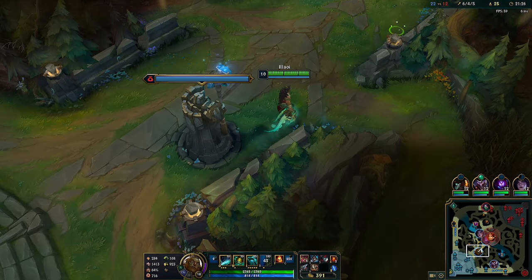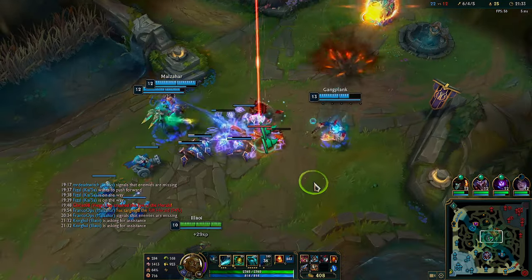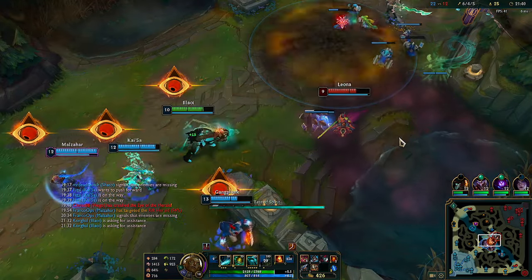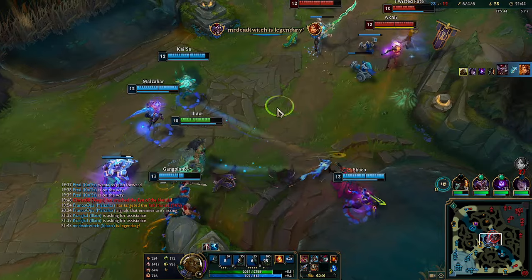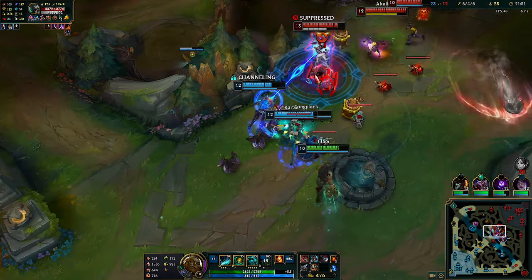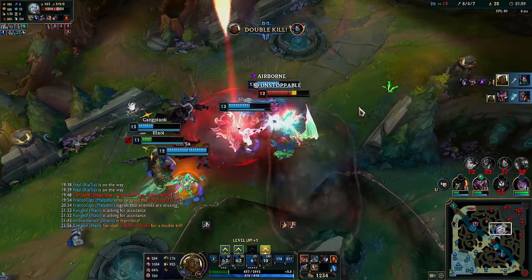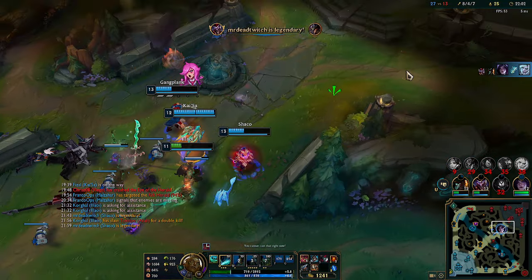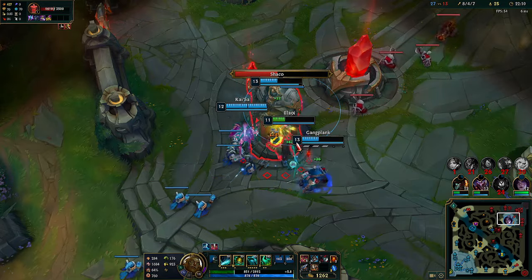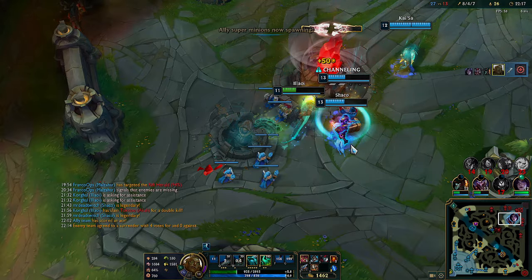They're getting a lot of objectives. Dragon is getting close to spawn now. Leona is just dead now — let's see if we can catch anyone else. Doesn't seem like it. Nice — we got 2 people, let's see if we can get 3. Almost. It's okay though. Really well done by the Malzahar, just removing the threat early on — it's really nice.